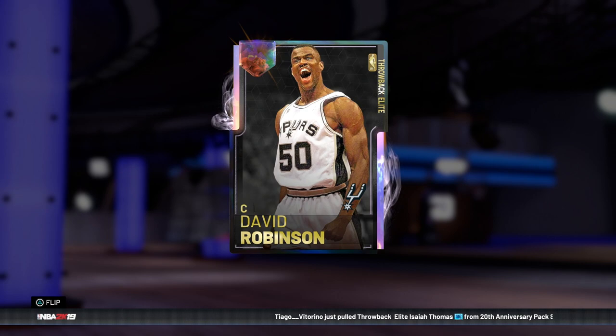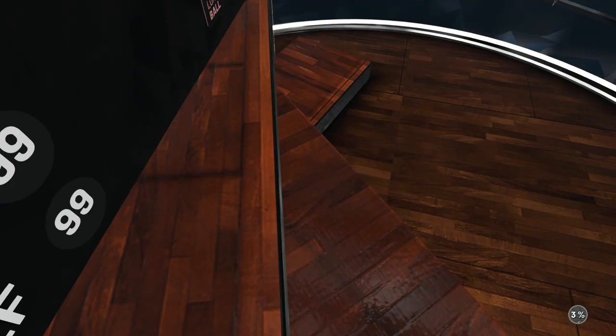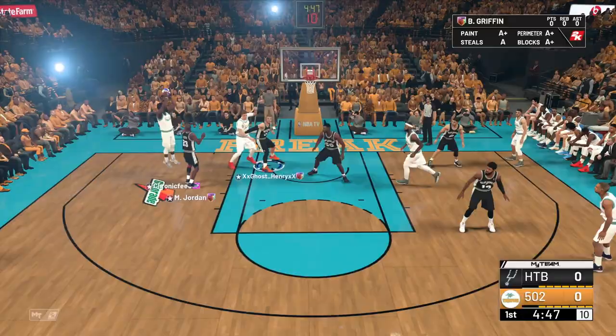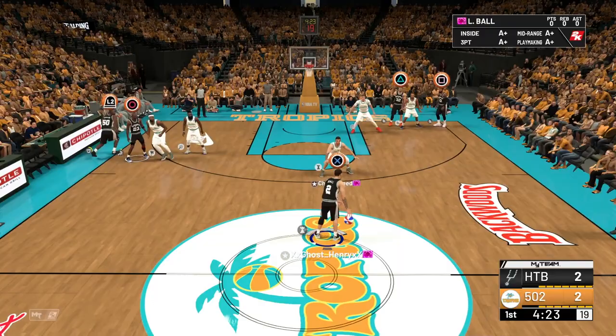Admiral, are you really the move or is Kareem Abdul-Jabbar the move? Well, today we are here to find out. Without further ado, let's hop into a game and see what Biceps is all about. Let's see what our matchup's looking like today: Lonzo Ball, James Harden, Grant Hill, Porzingis, and DeMarcus Cousins. This should be fun. Let's get it going. Good defense — it's not going down. Nice rebound. Look at D-Rob already hustling down the court. That's what I like to see. Putting it down to start the game.